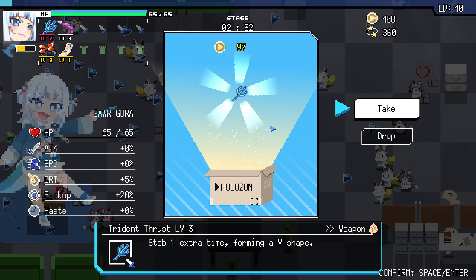Right in trust. Level 3. Grab an extra time. Make it a V weapon. Just double spike on the main ability.